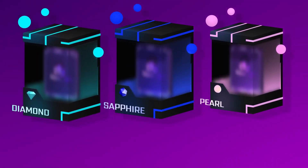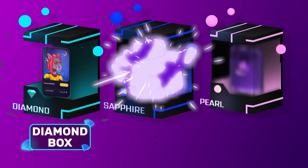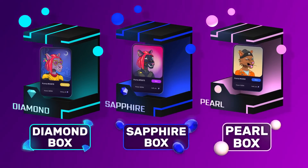The NFT box is another way to get NFTs, but more rare ones. The Diamond box, Sapphire box, and Pearl box allow you to mint rare NFTs, which are awarded at random.